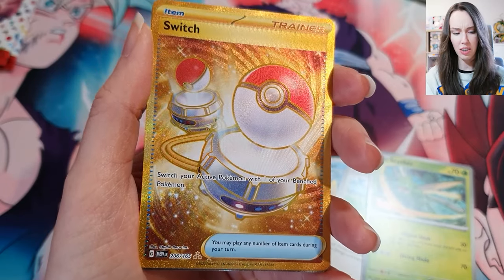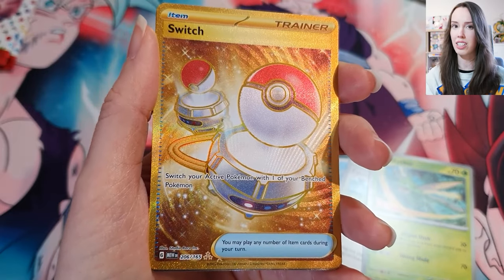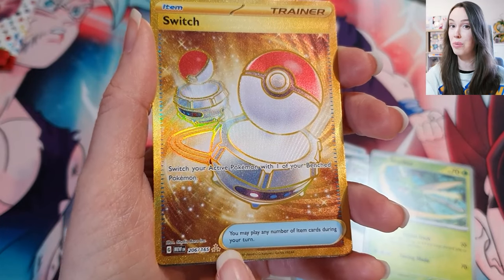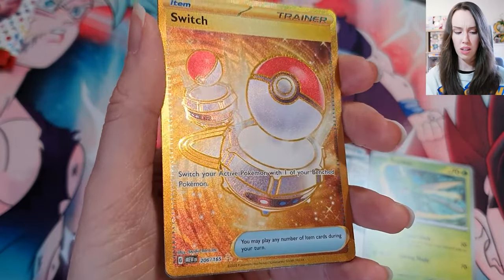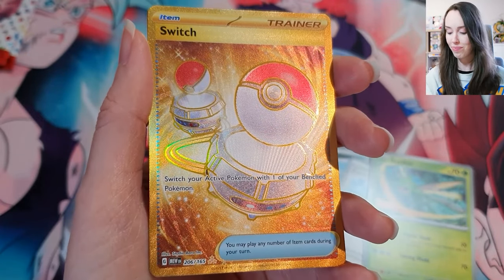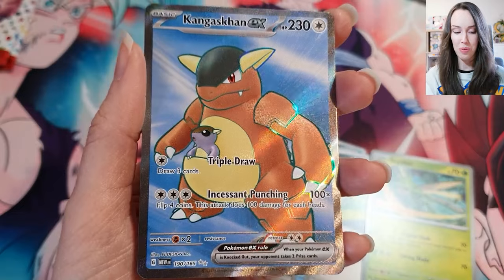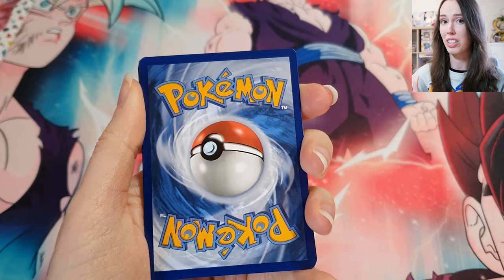Wow, it's a gold Switch trainer card! I feel like these are actually pretty valuable, or at least pretty rare — it's got three gold stars so I'm assuming that's a good sign, and the whole card is gold as well. That's actually really beautiful, I love the foiling and the texture. And I did see another shiny card behind it — oh, we have a Gengar EX! Wow, that looks really sick. I'm pretty happy with that!